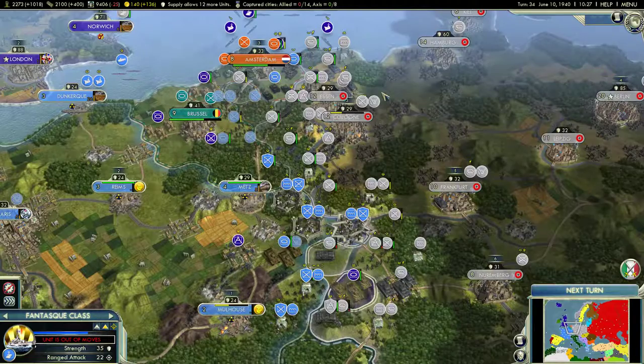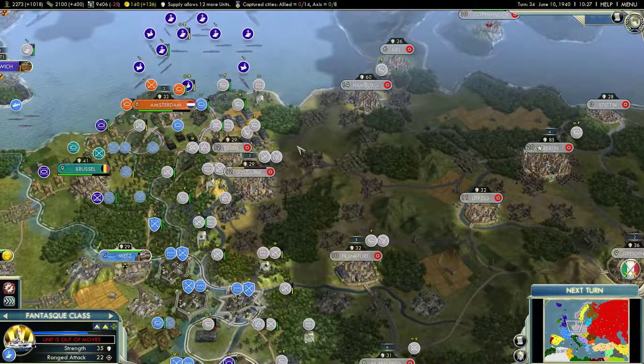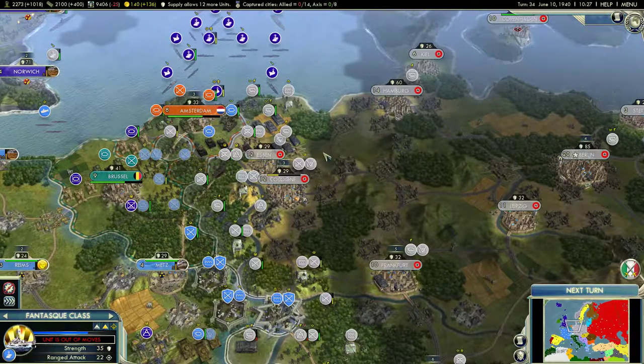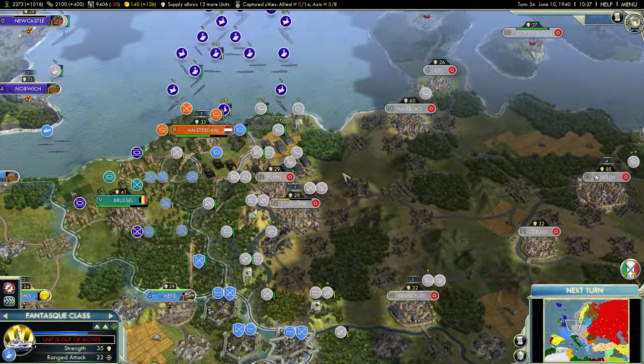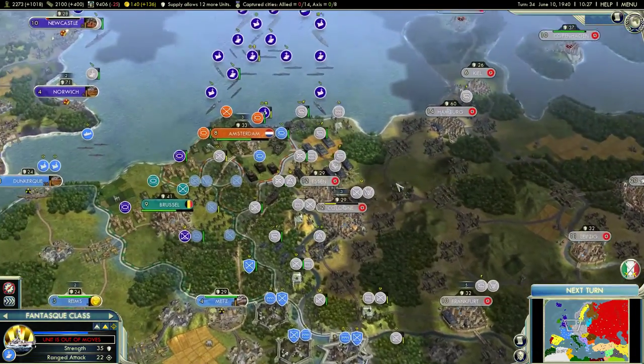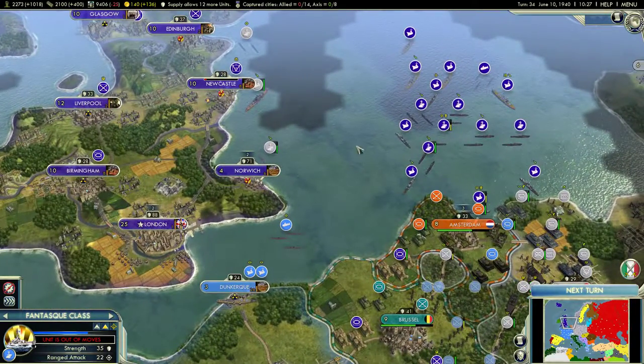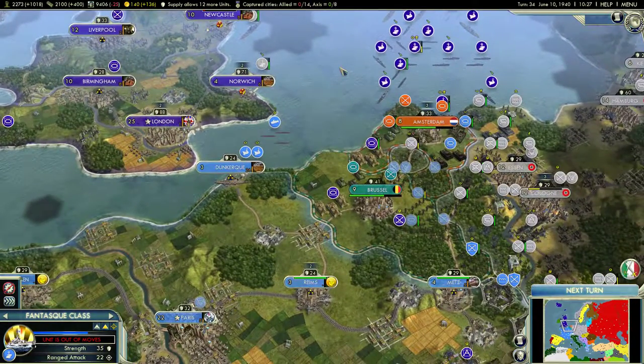Secure the Rhineland, knock out Cologne and Essen, deal fatal blows to their industry, and begin my drive into Berlin. But until then I will continue to do battle with their navy and play defense on land.